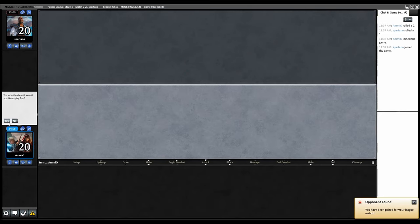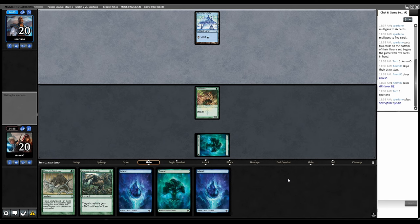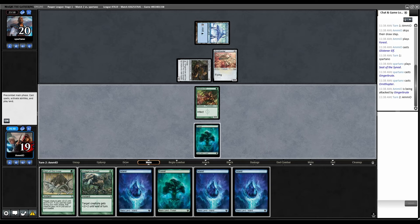Round two. On the play for round two. This is fine, obviously high on lands but otherwise pretty good. Ponder down to five. Forest, Glistener Elf, over to them. Ornithopter attacking. I could block and kill this. If we draw Distortion Strike, how much damage do I do? Six, seven, eight. I won't block it. We're drawing nothing, so go to combat. Swing.